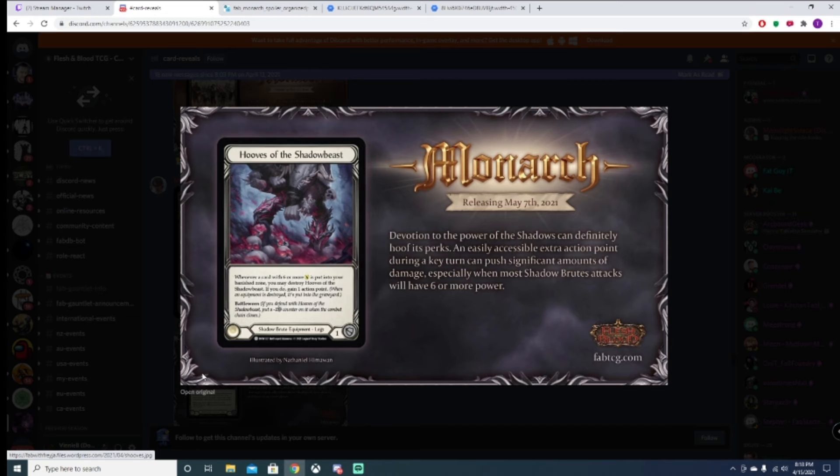Hooves of the Shadow Beast — a shadow brute equipment for your legs. It has battle worn, so once you block it gets a negative one counter. Whenever a card with six or more attack is put into your banished zone, you may destroy Hooves of the Shadow Beast. If you do, gain one action point.